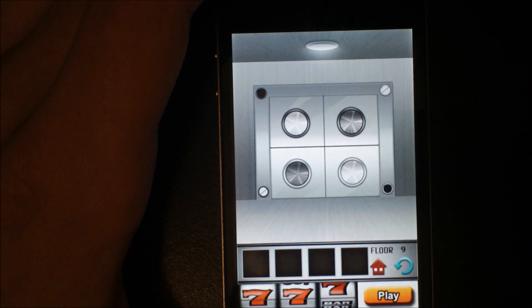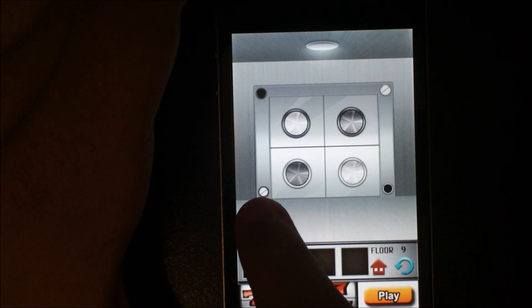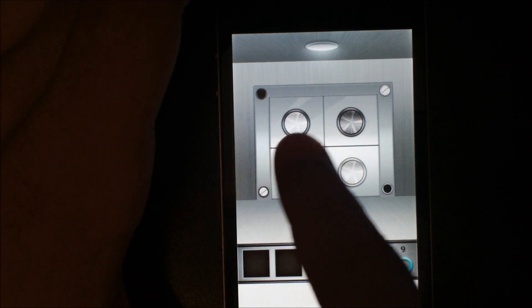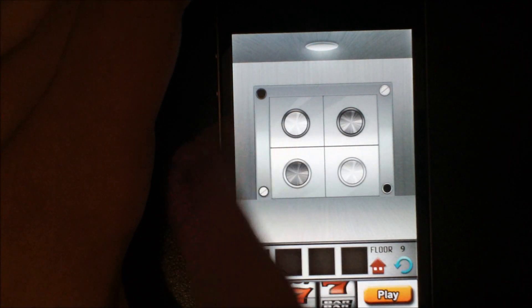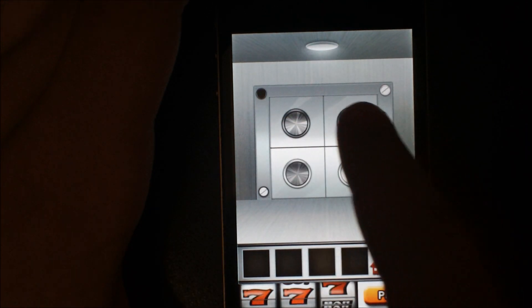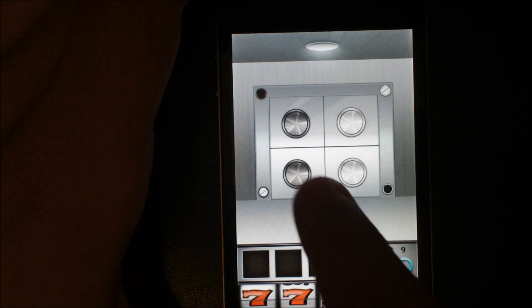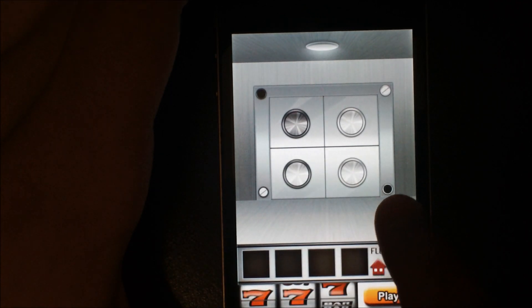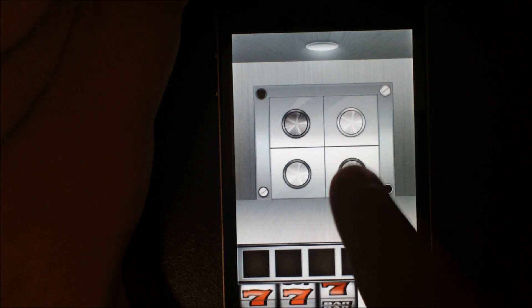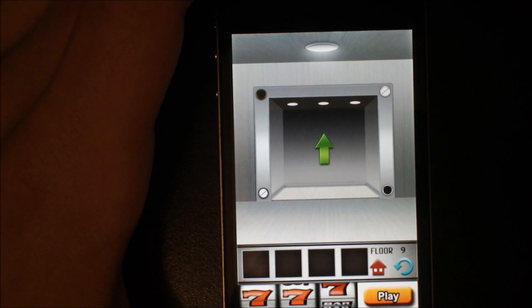Floor number nine: these buttons up here tell you the corresponding order they should go in. This one seems to be all black — click it until it's all black. This one seems to be all white — click it until it's all white. This one has a black ring around it and white in the middle, so click it until you have that. This one is black in the middle and white on the outside. Then the doors will open and you will go to floor number ten.